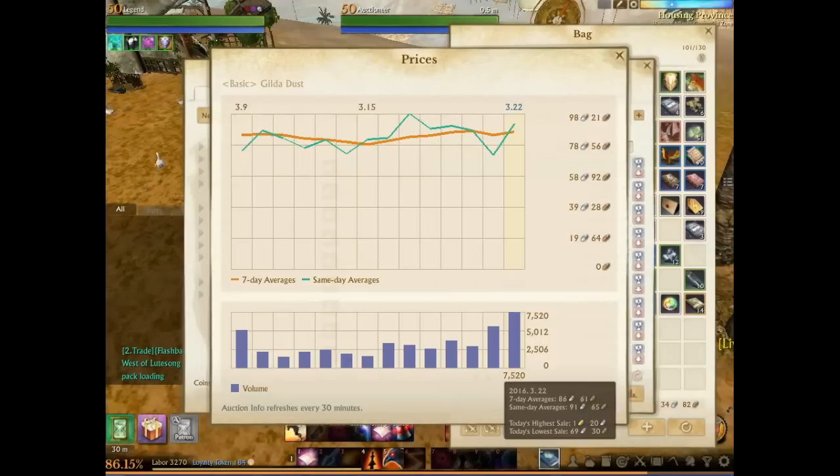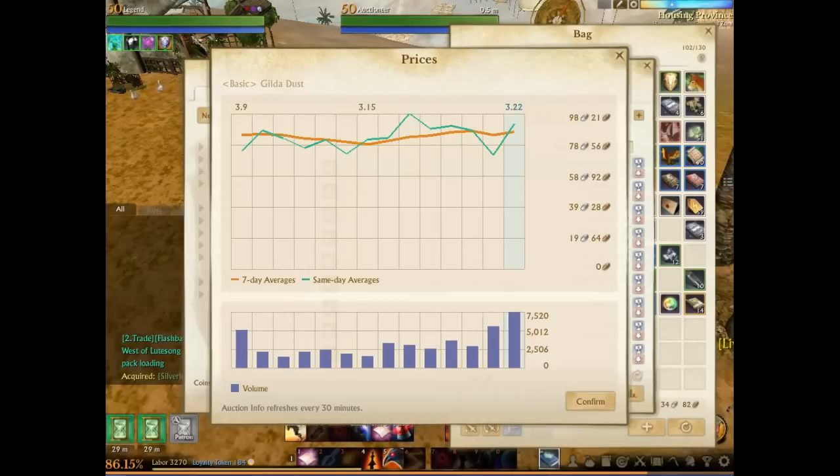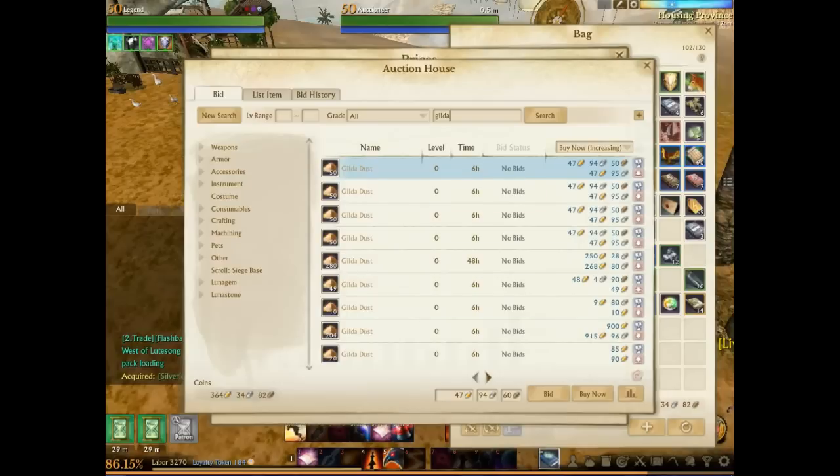If you have gilded stars or gilded dust, sell it now — prices will eventually decrease as more supply enters the game. Thanks for watching, hit that like button and share the video. Hopefully you made a lot of money investing in these things previously — that's why you follow this channel. We're making three to four times value on the shards and stones, around a 50% increase on the vivids, and I personally bought some gilded dust myself so I'm making a nice profit there too.